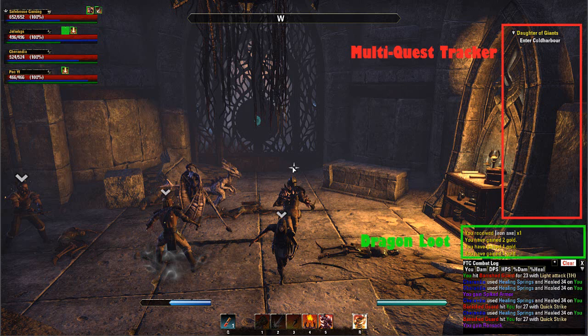Next we have Dragon Loot, which displays the items that you loot in a little window. You can move it around and customize it, have it wherever you want. I have it just above my combat log there. It also shows you the items that your party loots as well — not just yourself — because if you've got auto loot on, it makes it a lot easier to pick up all the items around you, but you really have no idea what you're getting or what gold you're getting.